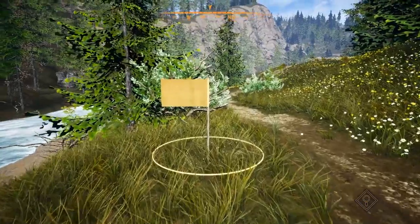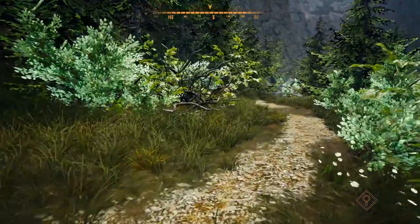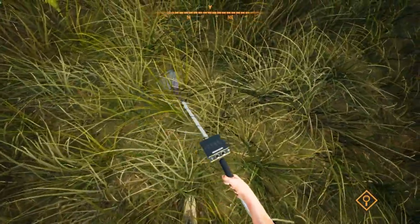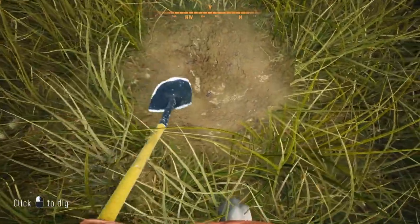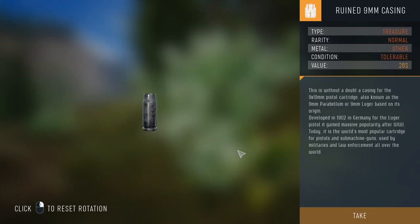There's a time trial area — it'll ask if you want to start, then start a countdown to get to the top of the mountain in a certain time. We'll say no for now. We dig here and find what looks like another cartridge — a 9mm pistol casing. Clean it up with the magic spray can. It's a 9x19mm pistol cartridge, the 9mm Parabellum or 9mm Luger. That makes a bit more sense.